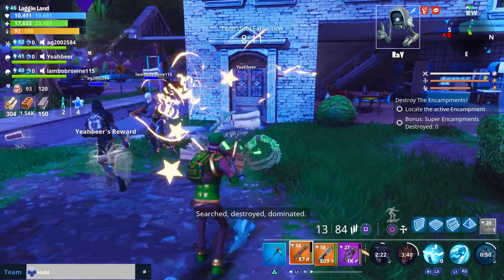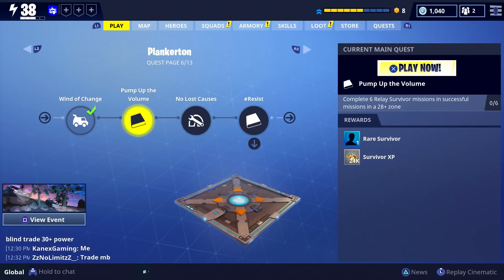The first quest on page six out of 13 of Plankerton was to do two Lars's defenses, but if you've seen one you've seen them all, so we're skipping that one for the video. The next quest is called 'Pump Up the Volume' - we have to construct six relay towers to boost the signal so we can find more survivors.